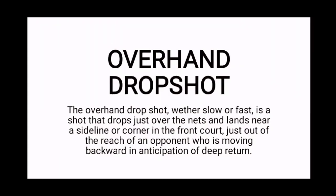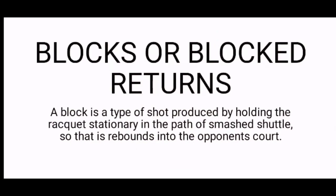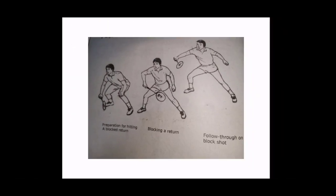Overhand drop shot. Whether slow or fast, the overhand drop shot drops just over the net and lands near a sideline or corner in the frontcourt, just out of the reach of an opponent who is moving backward in anticipation of a deep return. Here is an example of the overhead drop shot. Block or block return. A block is a type of shot produced by holding the racket stationary in the path of a smash shuttle so that it rebounds into the opponent's court. The first picture shows preparation for a block return, the second shows the blocking of the return, and the third shows the follow-through on the block shot.